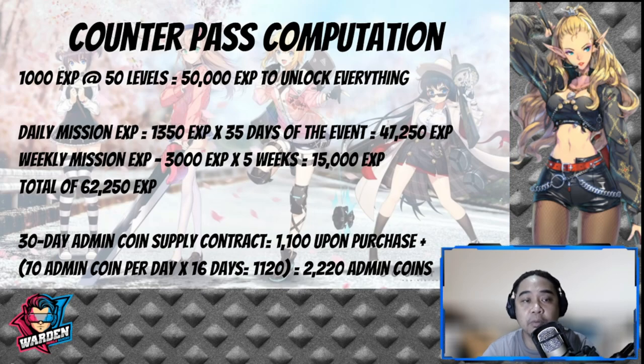For the Counter Pass computation: to reach level 50, each level requires 1000 XP, so that's a total of 50,000 XP to unlock everything — for free-to-play and special plan buyers alike. Daily missions give 1350 XP, and with 35 days in the event ending around July 8th, that's 1350 × 35 = 47,250 XP from daily missions alone.